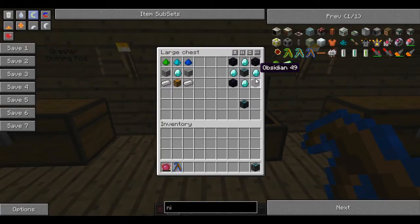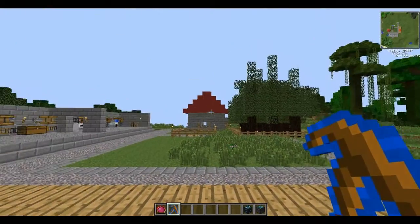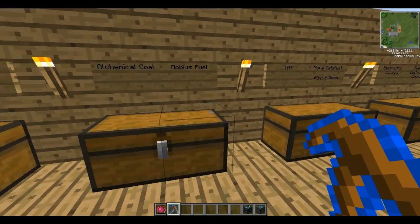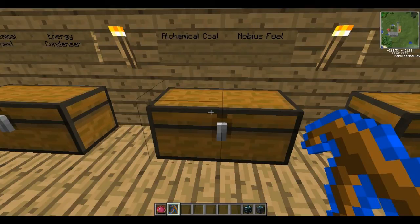The energy condenser takes a bit of obsidian — you've had to go in the nether at some point — and four diamonds and the alchemical chest. Now these are incredibly expensive if you're just starting out, but it is highly recommended, as I'll show you when we get to my new little house. Now we're going to make a destruction catalyst, which will take a bit to get at the beginning of the game, but once you've got these things, you'll be away in no time.